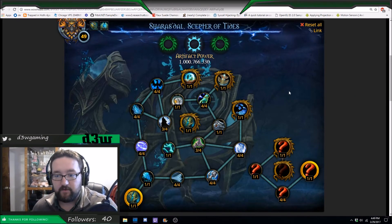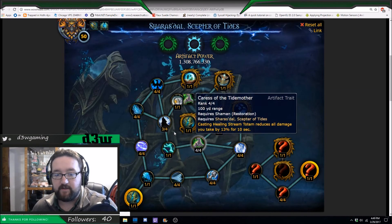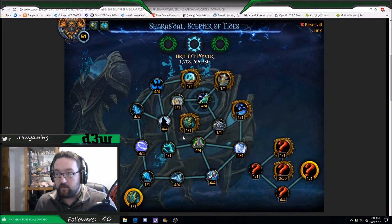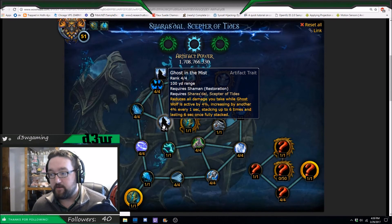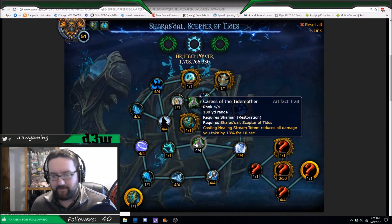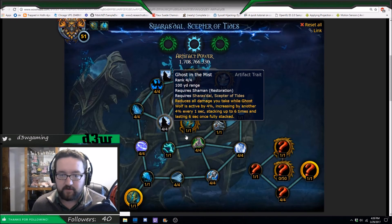The final few points are technically up to you — whether you like Caress of the Tide Mother or Ghost in the Mist, it depends on which ones you want to do first. I'll probably grab Ghost in the Mist because my go-to ability is Ghost Wolf when I need to get out of dangerous situations. I'm not going to think to throw down a Healing Stream Totem if I'm in trouble — I usually pop into Ghost Wolf. So I'm grabbing Ghost in the Mist. Now we're at 51 points.